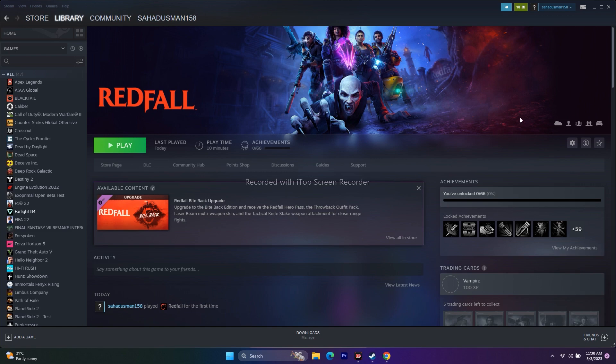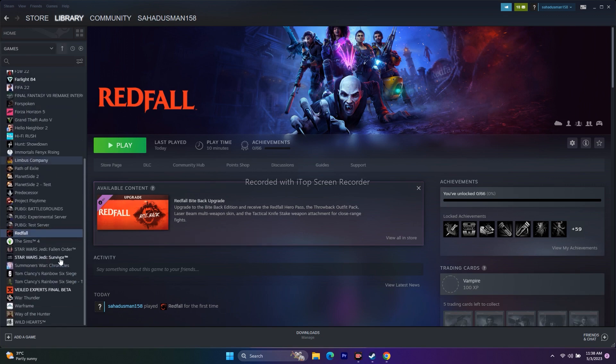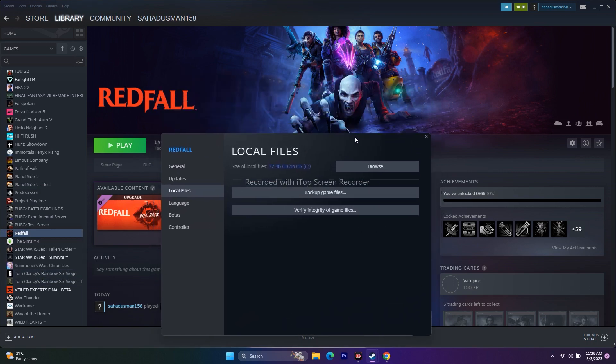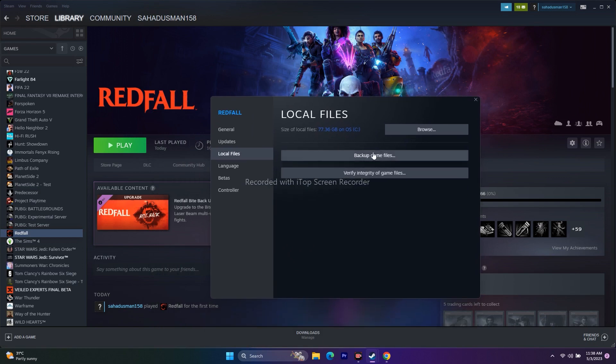The next step is to verify the integrity of the game file. Open Steam, scroll down and navigate to Red File, right-click and go to Properties, then go to Local Files. The game is around 77.36 GB, so click on 'Verify Integrity of Game Files'. This will take a little bit of time, so wait for it, and once done you'll get the Play button again.